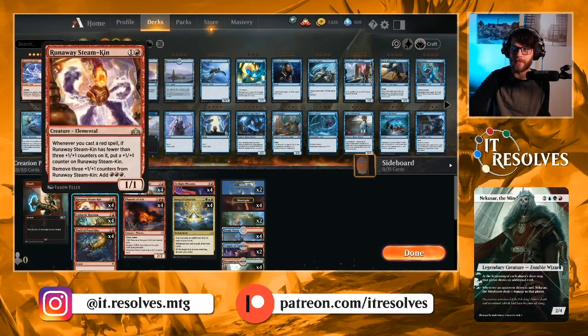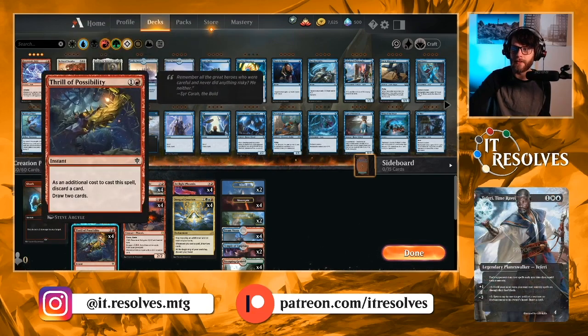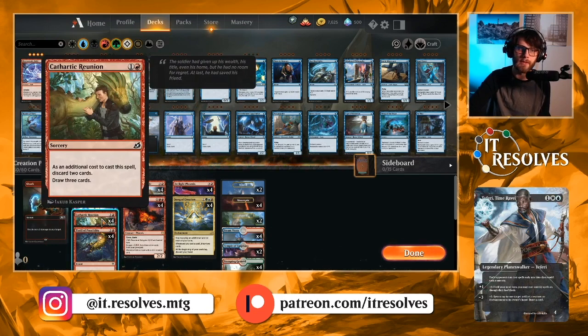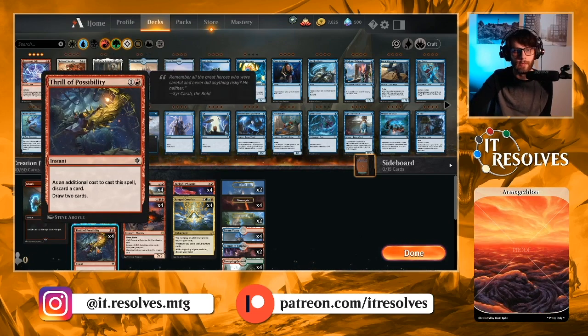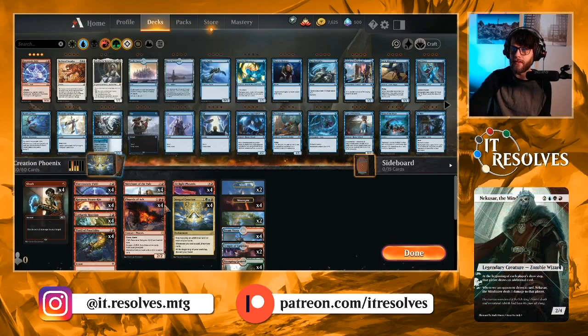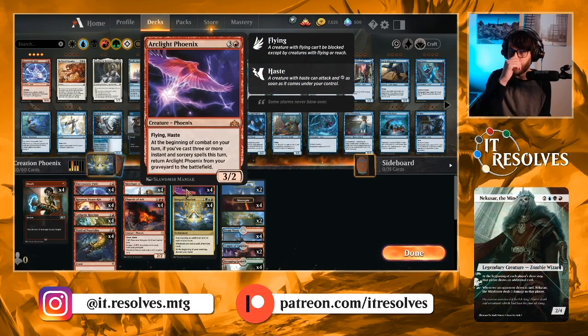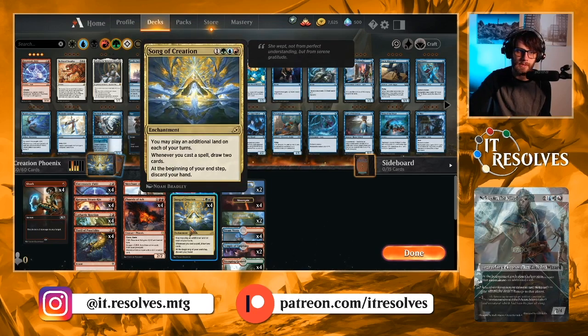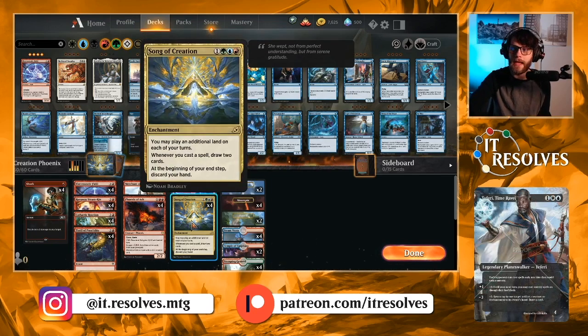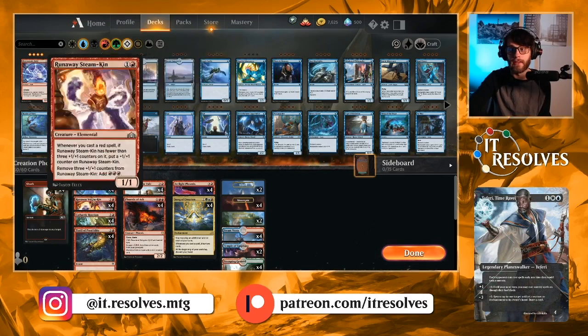In the two-drop slot — really this is where most of our deck lives. Thrill of Possibility and Cathartic Reunion do a very similar thing where we're discarding cards to draw. Cathartic Reunion has you discarding two cards and drawing three, while Thrill of Possibility discards one and draws two. Every time we use these, we get to draw an additional two cards if we've got Song of Creation out, so it just keeps us going.